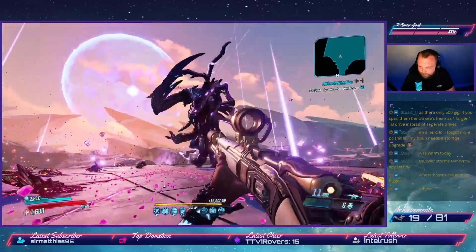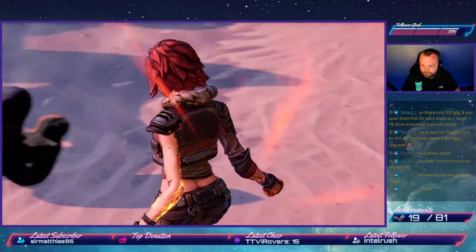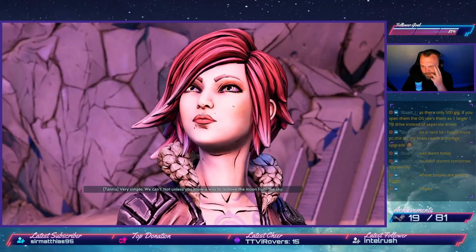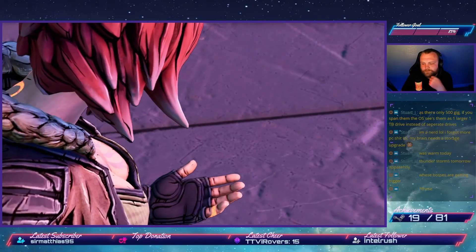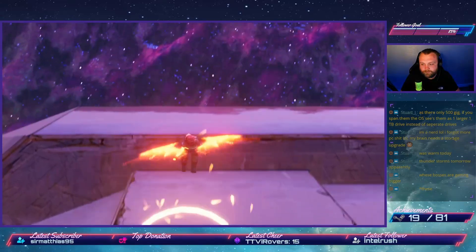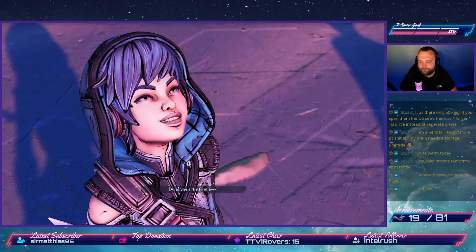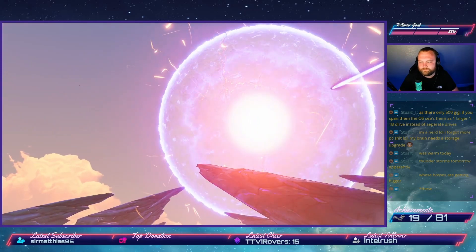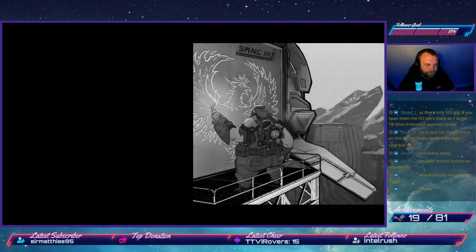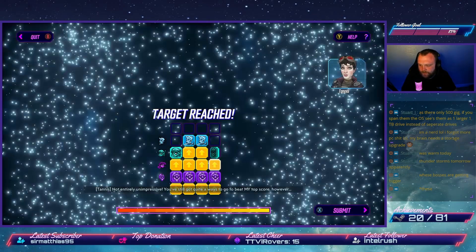Once we defeat Tyreen the Destroyer, Lilith regains her powers. But with the moon of Elpis still threatening Pandora, Lilith sacrifices herself to shut it down — she's saving Pandora; she's the Firehawk. Tannis believes she's still alive. We head back to Sanctuary and after the credits roll, the final story achievement is ours — achievement unlocked: 'Bye Felicia.'